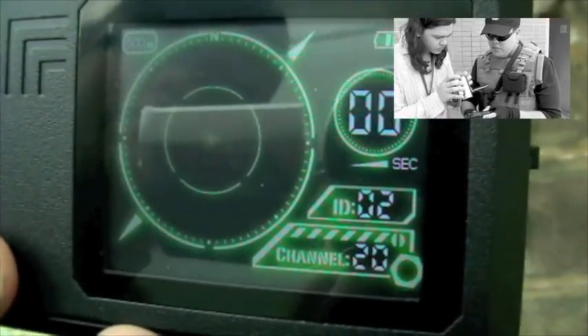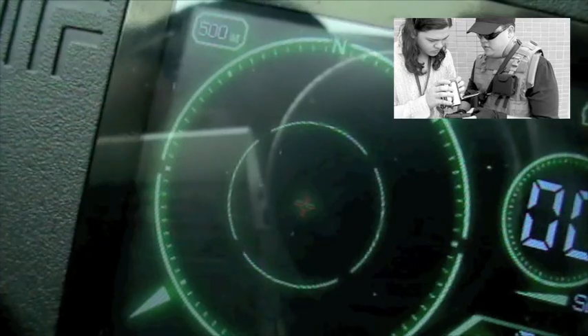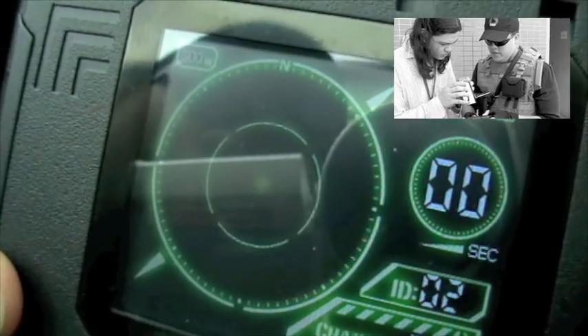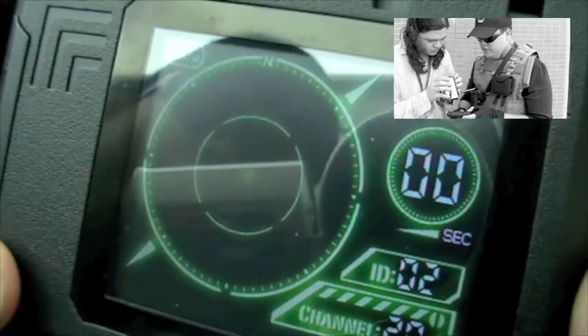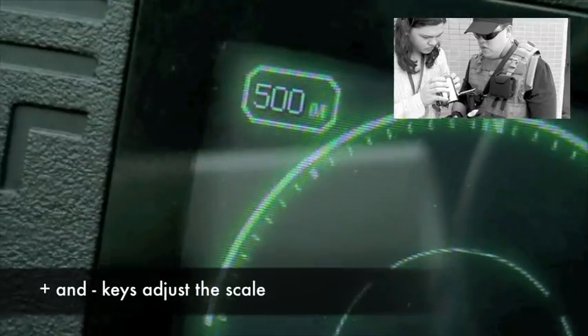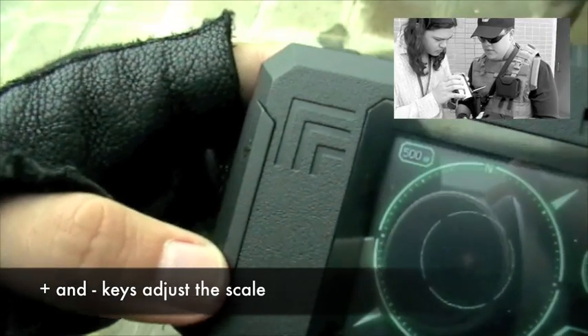The user themselves is assumed to be the little red plus in the middle. Then we have a slightly broken outer ring to mark the halfway mark to the maximum diameter, and running around the outside we have the maximum diameter itself. In the default setting, the scale is set to 500 meters. Using the plus and minus keys, we can adjust the scale.